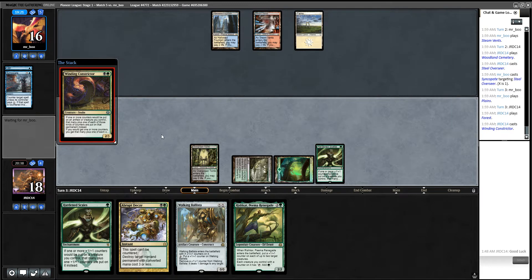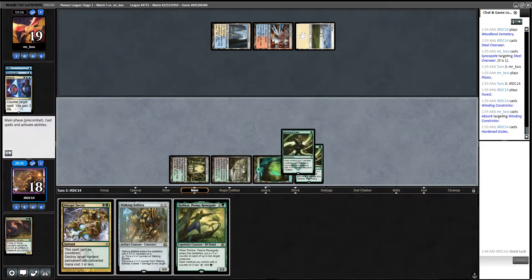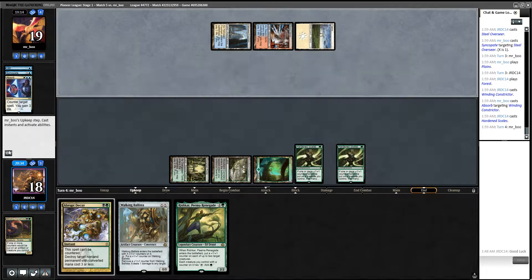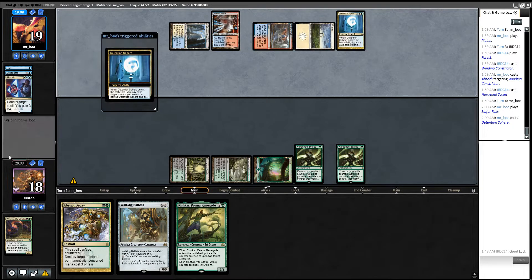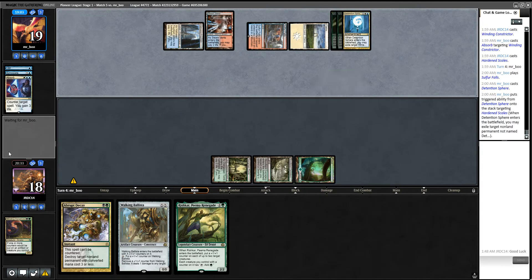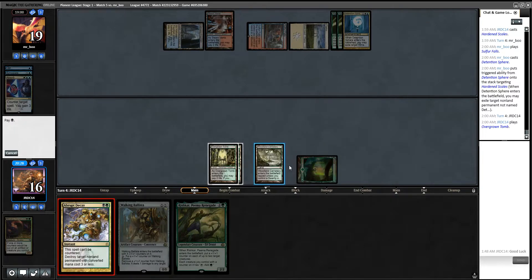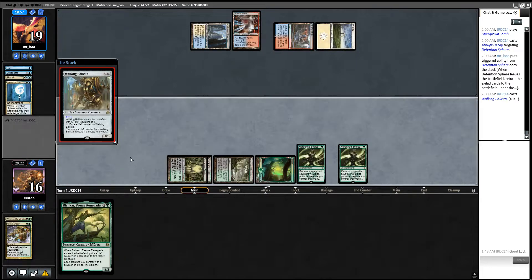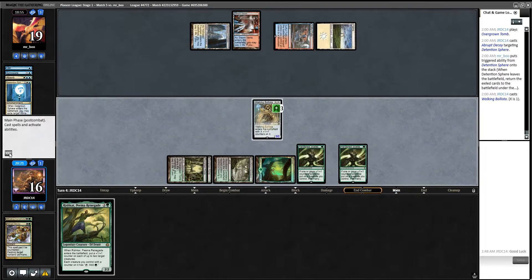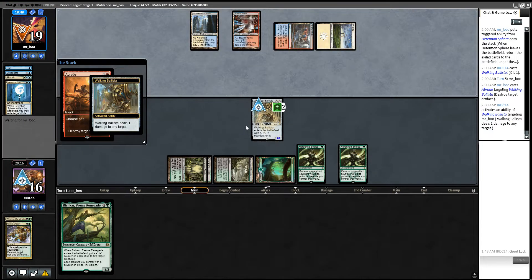That coming into play on tap tells me they probably have a way of dealing with our buddy here. Let's play him. Syncopate. Now here's the thing: if we had another land in hand maybe I wouldn't have just played into Syncopate, but I don't think we can just sit back here and not play our cards out — because playing our cards out is correct. Absorb. Perhaps we should have led on the Hardened Scales instead. Come on, let's draw a land. Nice.